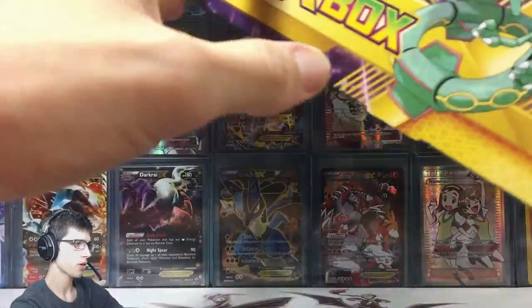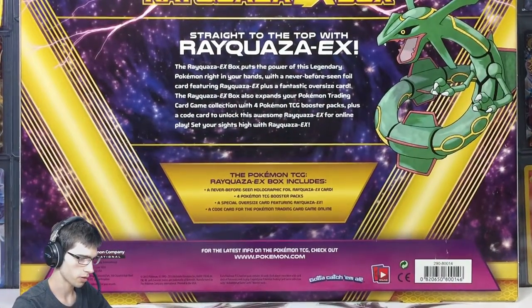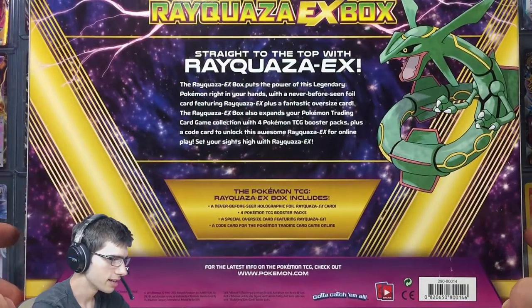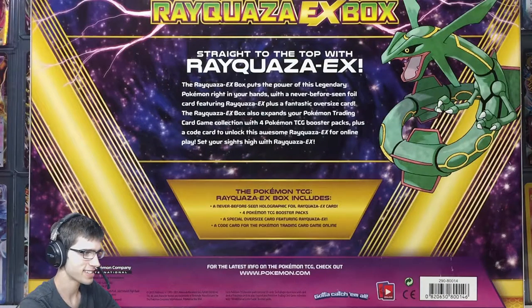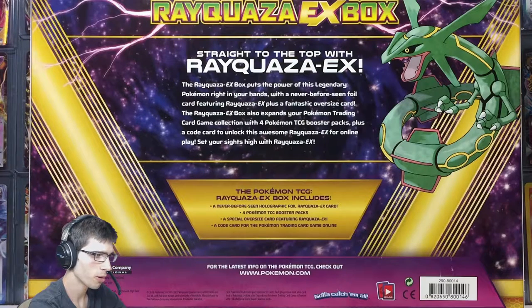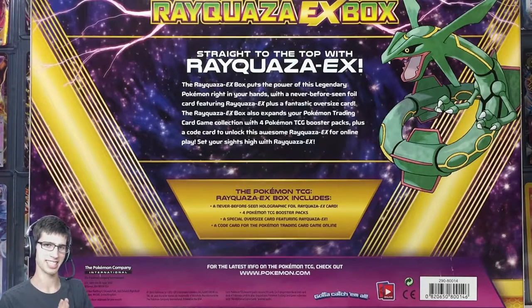Let's have a quick look at the back. It says straight to the top with the Rayquaza EX. The Rayquaza EX box puts the power of this legendary Pokemon right in your hands with a never before seen foil card featuring Rayquaza EX plus a fantastic oversized card. The box also expands your collection with four Pokemon TCG booster packs plus a code card to unlock a Rayquaza EX for online play. Set your sights high with Rayquaza EX — so our sights are set high today.